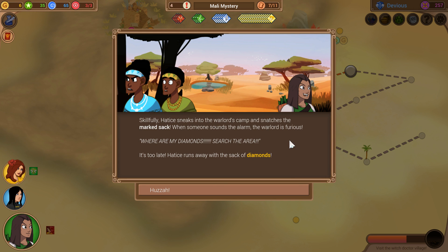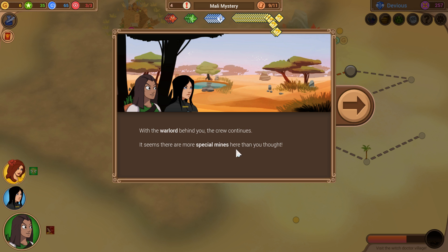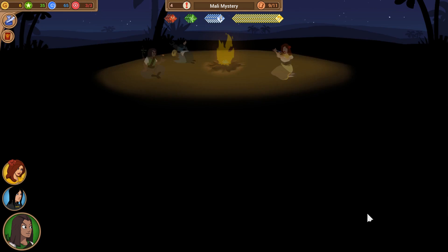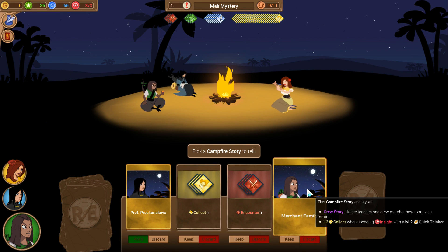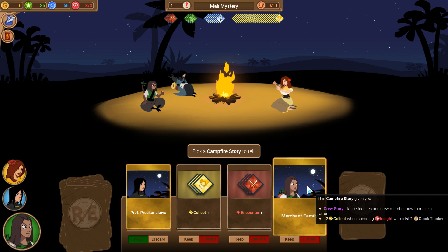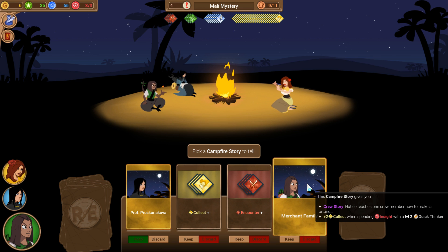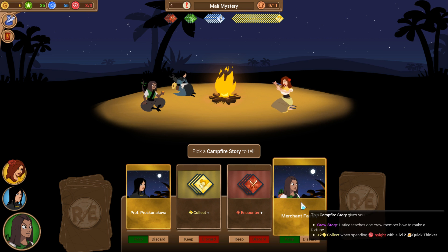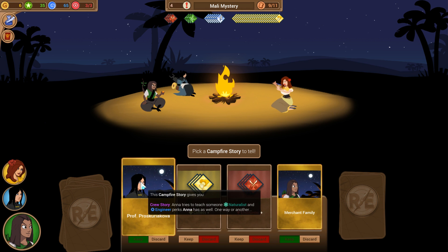She sneaks into the warlord's camp and snatches the marked sack. When someone sounds the alarm, the warlord is furious: 'Where are my diamonds? Search the area!' You're not catching me, buddy. It seems there are more special mines here than you thought. Let's tell the campfire story. Hattis' merchant family gives us plus two collect whenever we spend insight with a level two quick thinker, which Hattis already is at the beginning of the game. I think we'll probably keep that and play it next expedition, but let's start up on Professor Puskuryakova — teach Hattis some things.